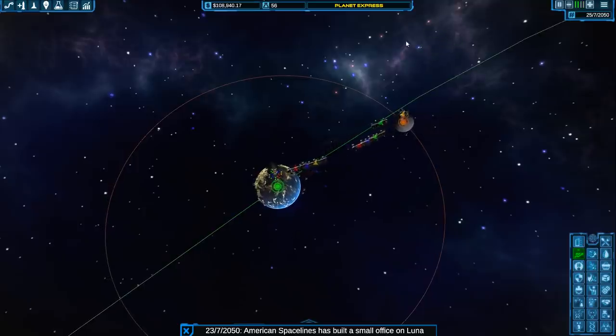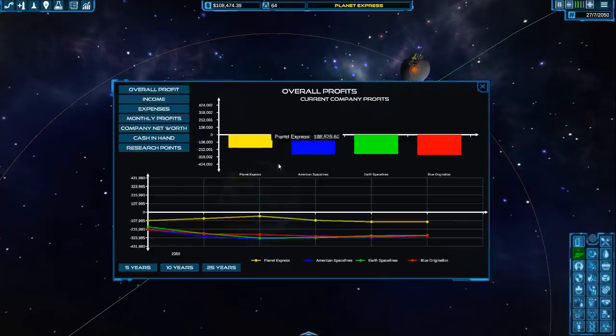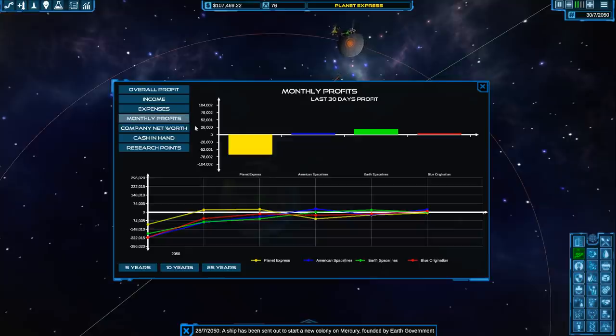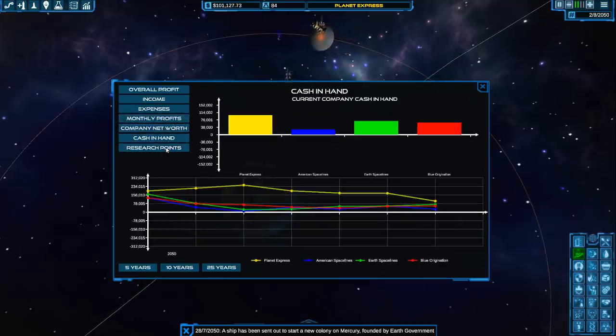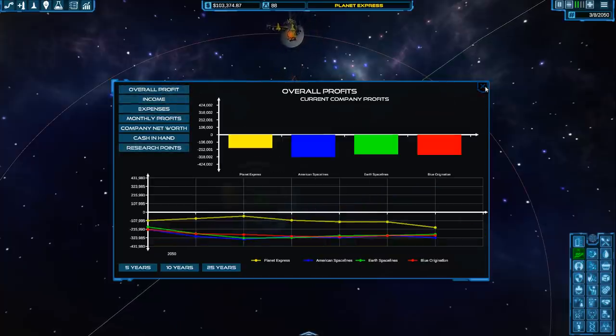Let's take a look at American Space Lines — it's built a small office on Luna. Let's look at our graphs. Right now we are not as negative as everyone else, which is always a good sign. We can see income — not good. Expenses — a lot. Monthly profits — not negative. So we're in research. We're way behind.